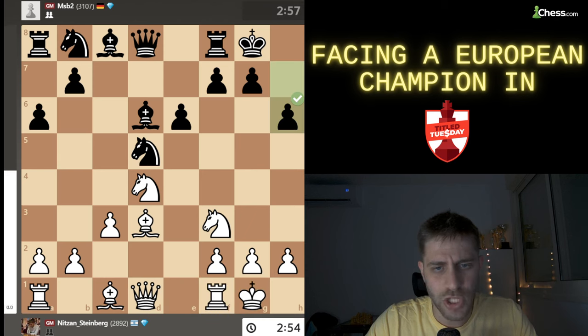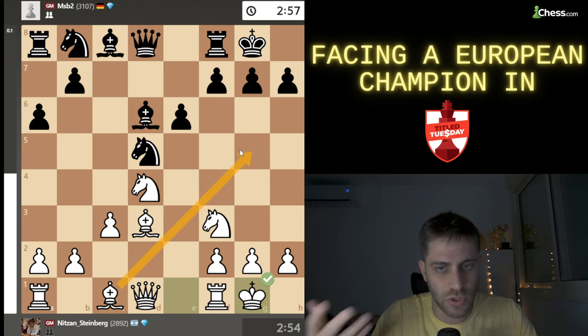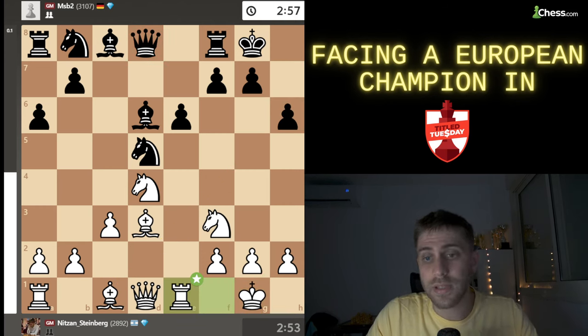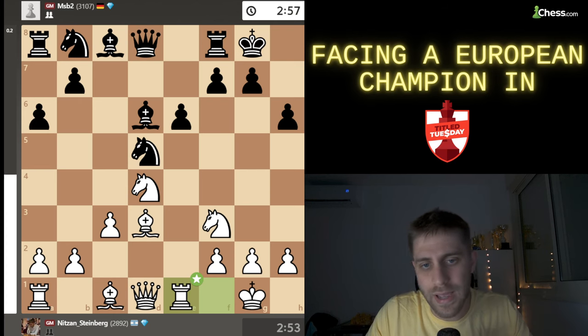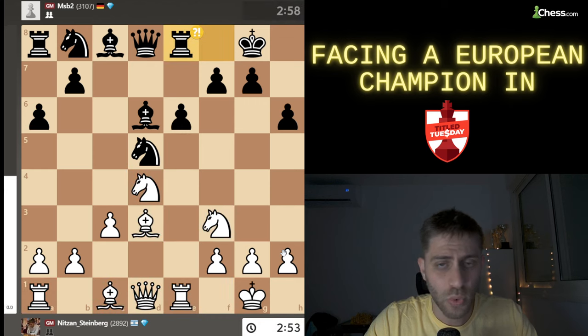After c3, bishop d6, bishop d3, castle, castle. Now he played h6 — also logical because I might have bishop takes h7, Ng5, queen h5 ideas, and also bishop g5 right away develops a piece with attack on the queen on d8. So h6 was played, then rook e1. In the opening I'm just trying to develop my pieces and improve them — two good knights, good bishop, this bishop looks great, the rook is doing great work on the e-file, and the rook on a1 still to come. Then rook e8 was played.